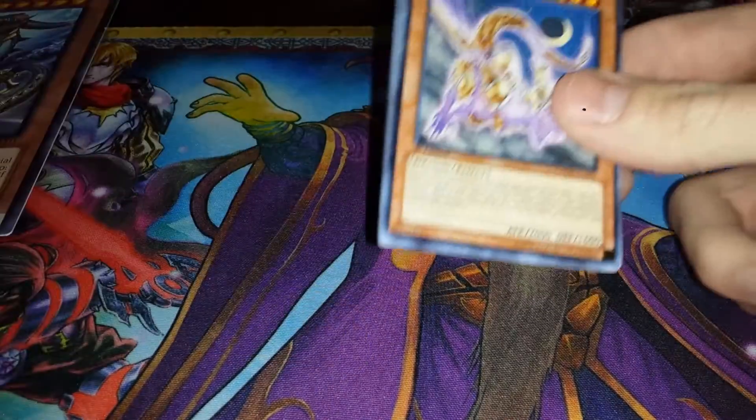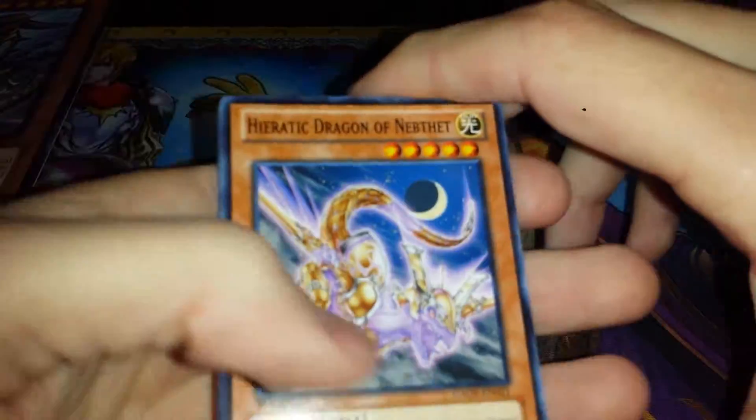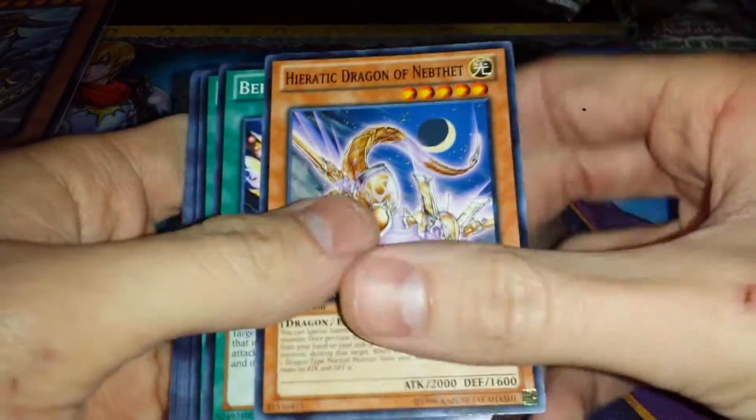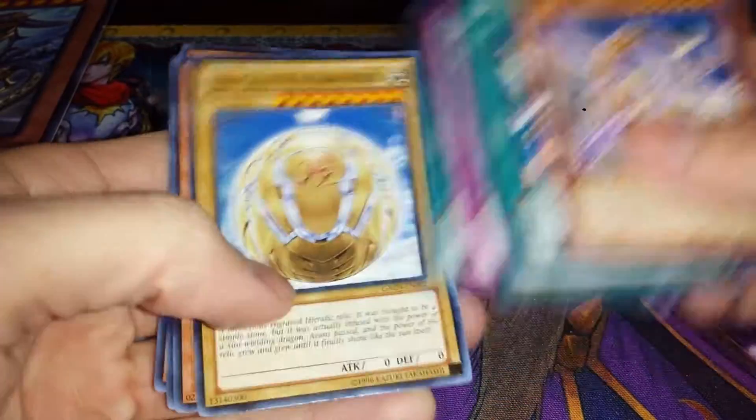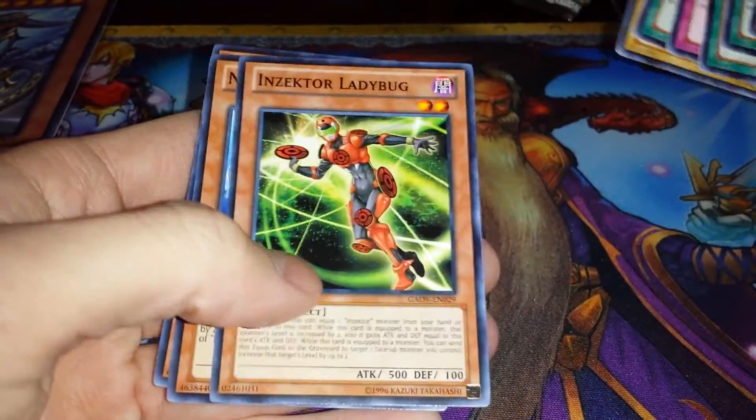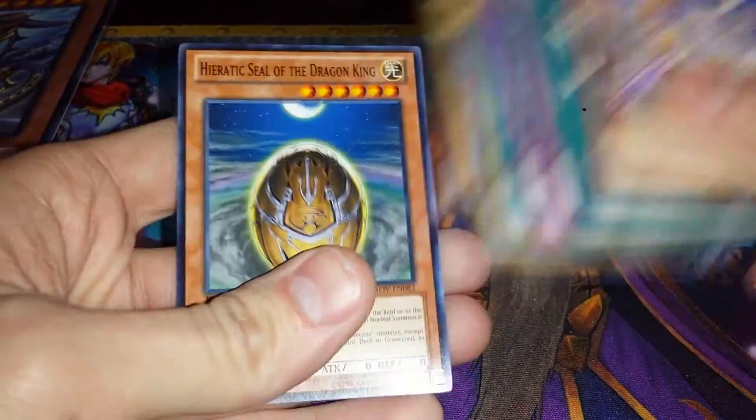Galactic Overlord. We've got Heretic Dragon of Nebthet, Berserk Scales, Mini Guts, Return, Evo Price Rare, Heretic Seal of the Sun, Dragon Overlord, Infector, Ladybug, Nimble Manta, and Heretic Seal of the Dragon King.